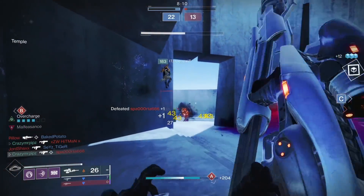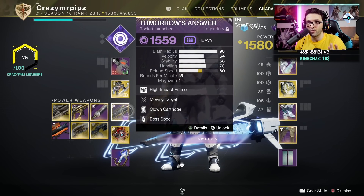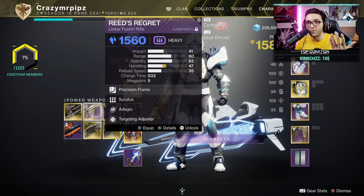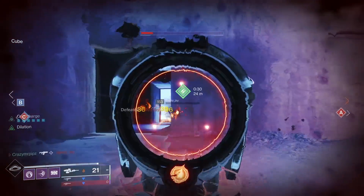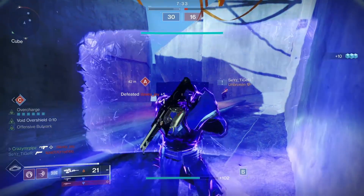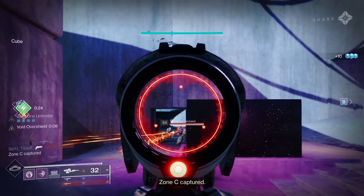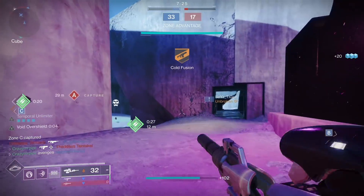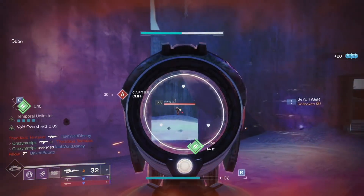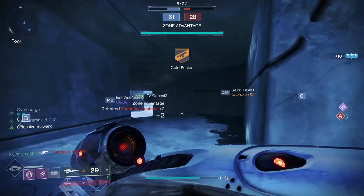For the heavy slot you can use whatever you want — I use Tomorrow's Answer most of the time. Another great option is Reed's Regret with Adagio. The reason is you get that first kill and after that you get body-shot kills, which is very strong. You do take a lot of flinch with this one, but Adagio is so strong it's absolutely worth it, especially in sixes.